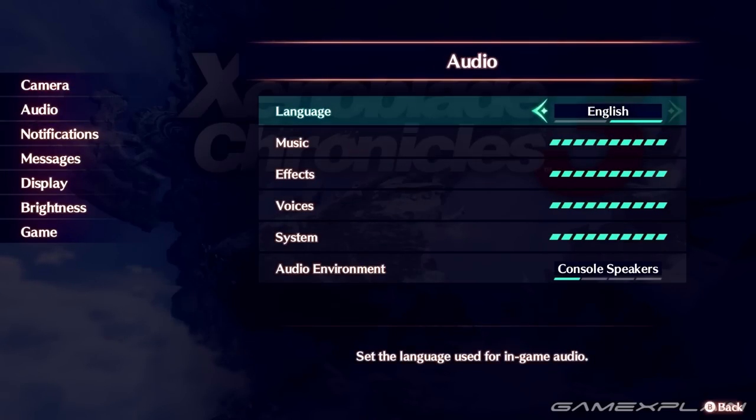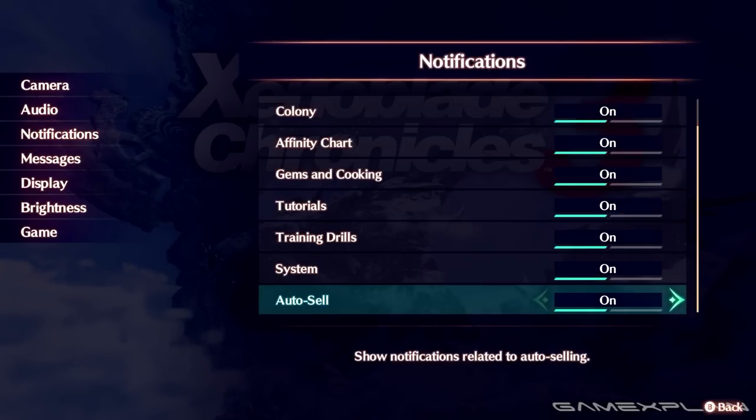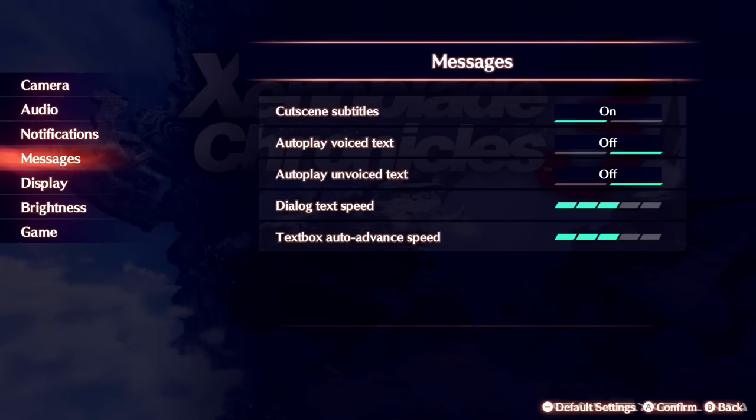Check out the options menu as soon as you boot up the game — there's a lot of helpful toggles here, such as the targeting, but also others like enabling overkills and chain attacks. Some options won't appear until later in the game, so make sure to check over time as more features get unlocked.